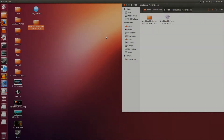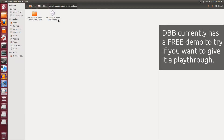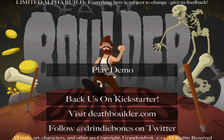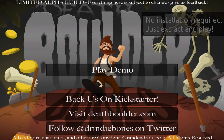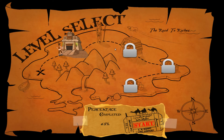Hey guys, Penguins Recordings here, and today I'm going to be showcasing some Death Boulder Bones Alpha gameplay. The Alpha is currently free to download. As you can see it's a demo, so I'm playing the game in full screen. I don't have any way to change the settings because the game is still in alpha build. So let's click play demo straight off the bat. Any download links or website links I'll put in the description down below if you're interested in trying it out.